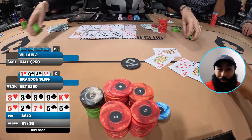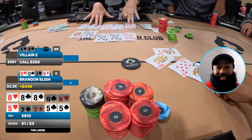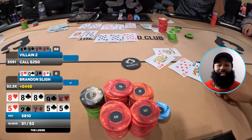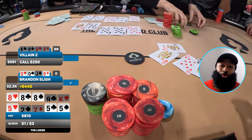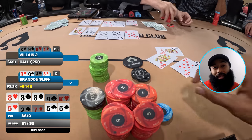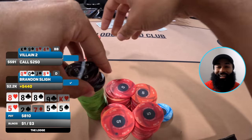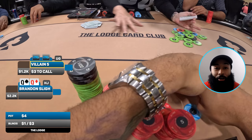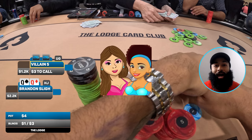Only one opponent to my left calls. I let them know I have quads and a boat — they shake their head and say 'damn, are you kidding me?' They show pocket nines — nines full of eights on the top board and nothing on the bottom board. I managed to scoop the entire bomb pot because my opponent had a hand on only one board. My fives full of queens is also the nuts on the bottom. Shout out to this dealer again!